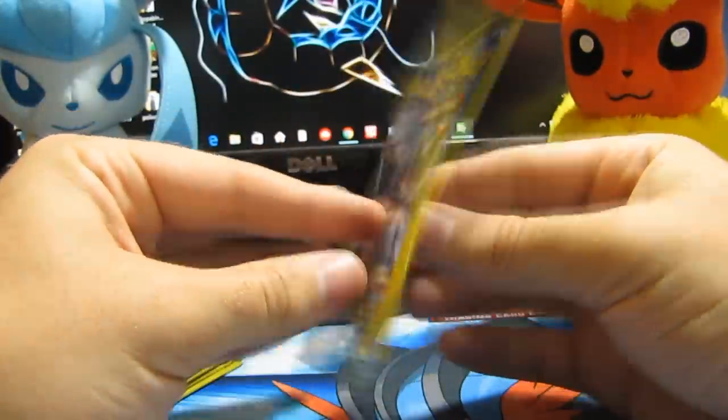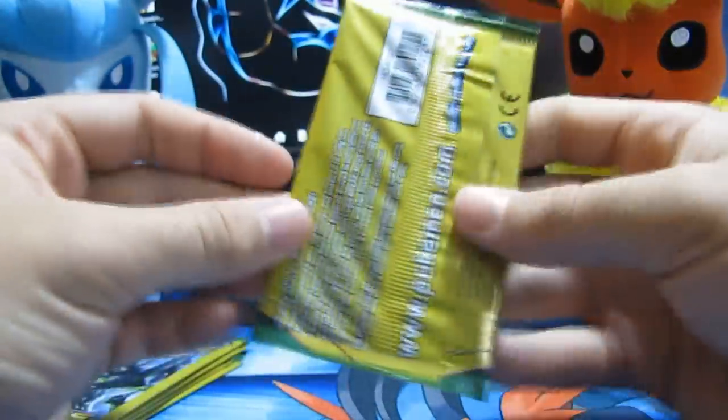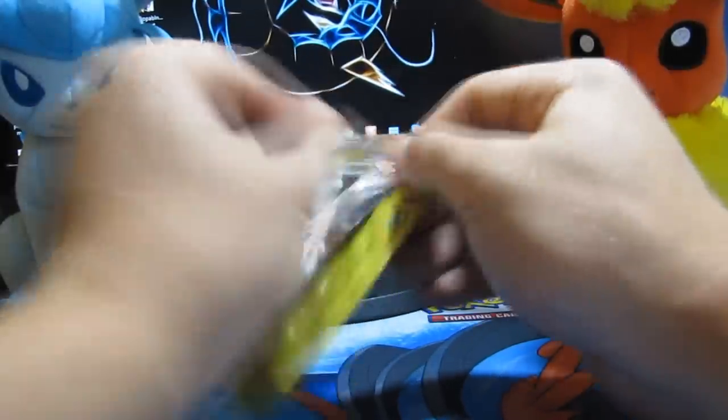These card packs are really thin — they only have three things inside of them, as I said. You can see there are three additional game cards. They are Fates Collide. They are actually licensed by Pokemon. They sell them at Dollar Tree, so be sure to go get some of them on your own if you want to.